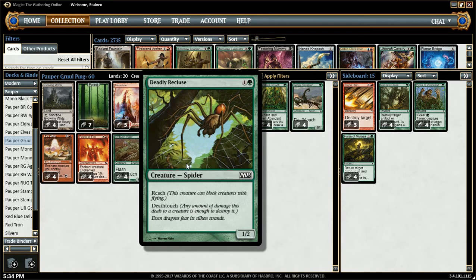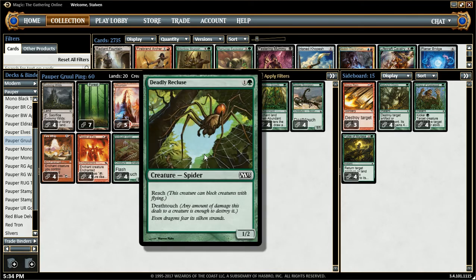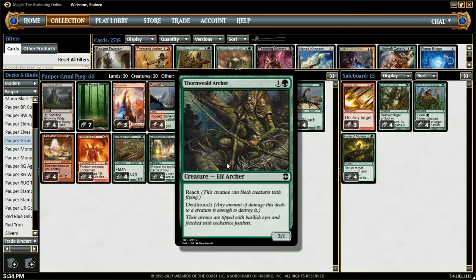We also have Deadly Recluse — it's a 2-drop 1/2 with Deathtouch. This one also has Reach, which is really good against Delver and Skyfisher as well. Now we have this guy — he's a 2-drop 2/1 with Deathtouch and Reach, kind of very similar to the Recluse, except their stats are backwards. He's a 2/1.